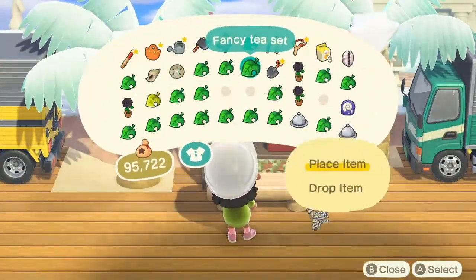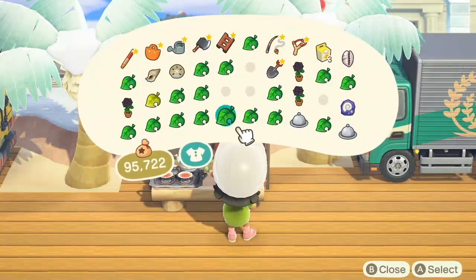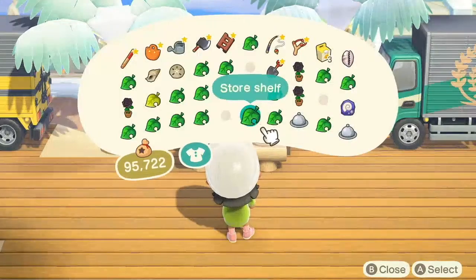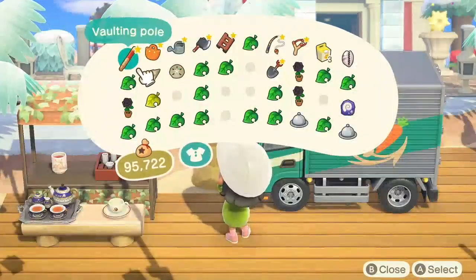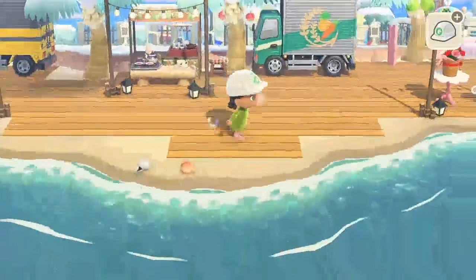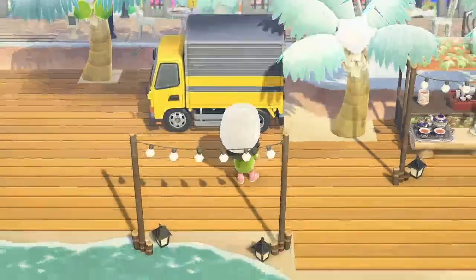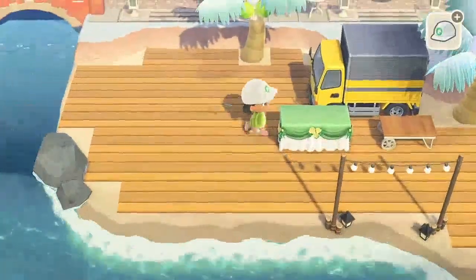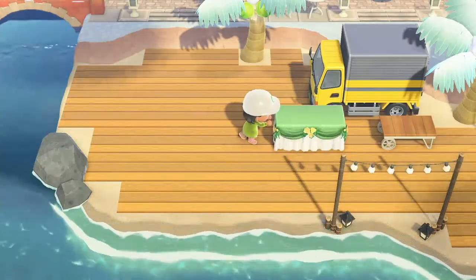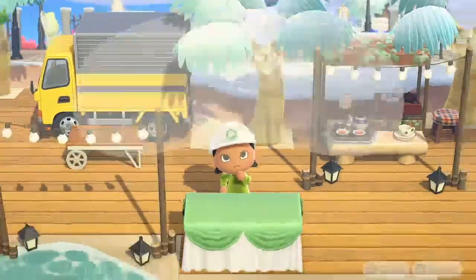I just put down a bunch more items — I really love these lights, they're just so cute. I also add a wooden stool which will eventually have a gyroid on top. Here I start to decorate for the plant shop by including the iron wood blow table and the wedding table.